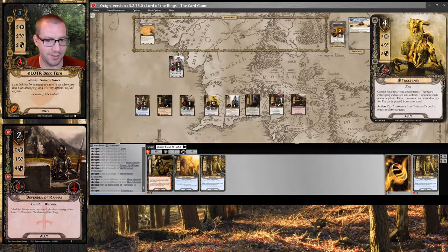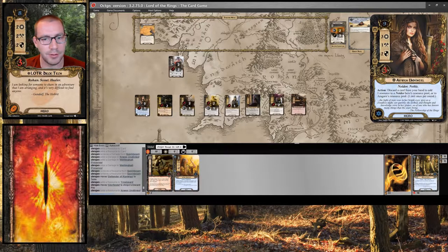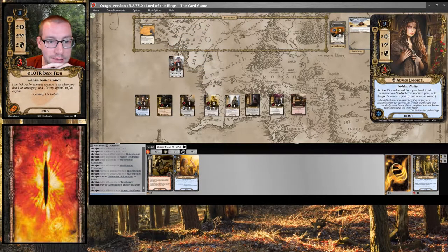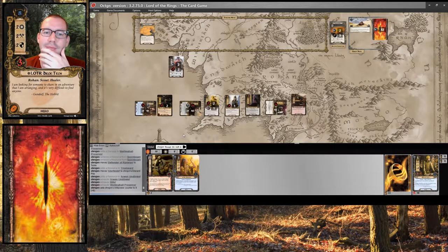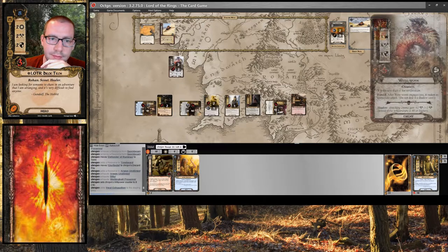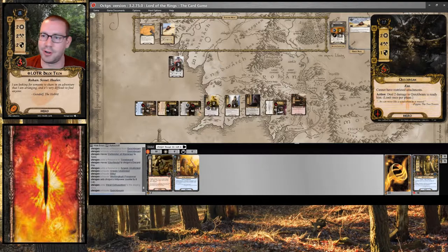Let's play a Defender, because that defense will be handy. Let me discard a Glorfindel for a resource. Next round I'll be able to play a Glorfindel, which will be great. I'd really like to draw some more healing — healing would be good. So we're going to send 8 to the quest this round.